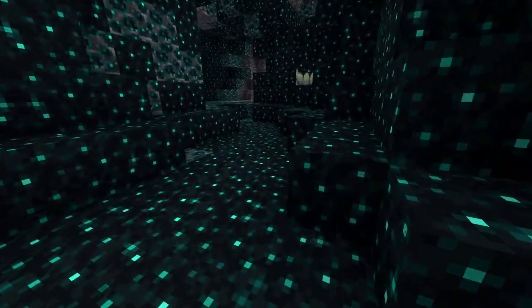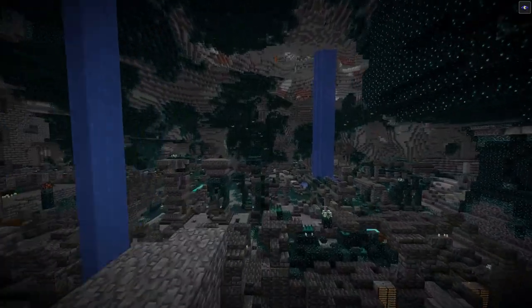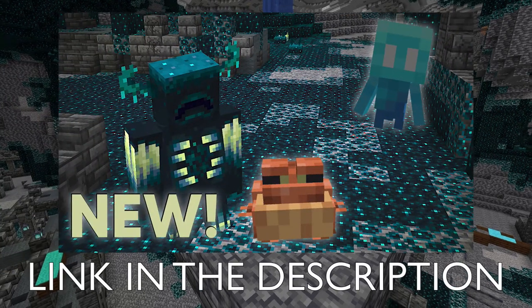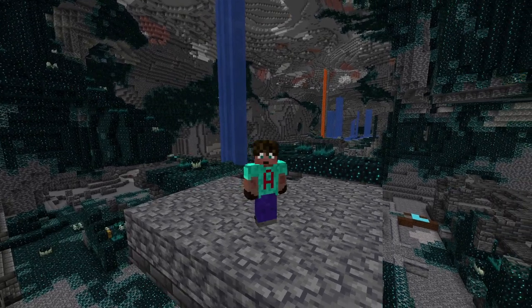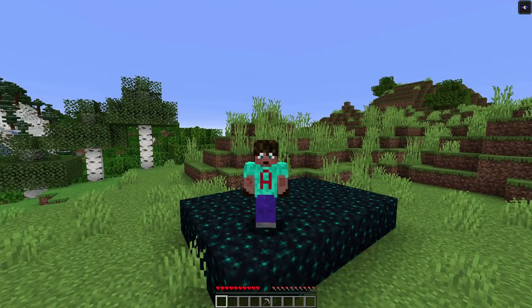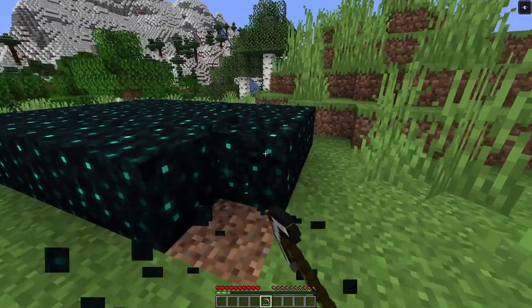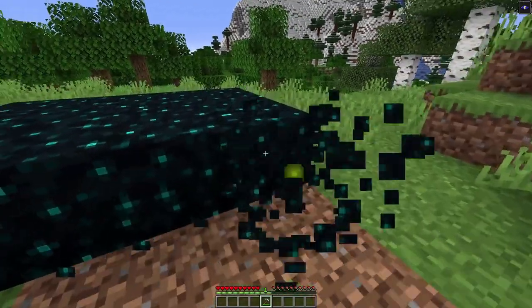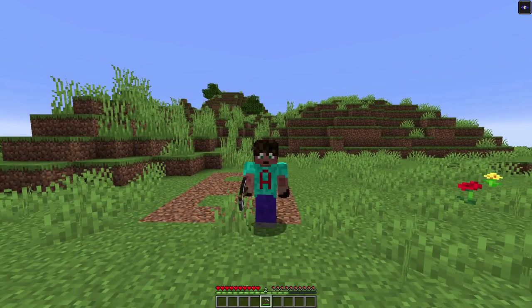Skulk blocks can be found in deep dark biomes, deep inside the caves below Y0, with huge amounts being available in ancient cities. Although if you saw my video a few days ago about the mobs of Minecraft 1.19, you might not want to be walking around here without any protection. Skulk itself is very interesting - it's what makes up most of the deep dark biome. But what's great about this is it's XP waiting to happen. There are 20 skulk blocks here - I'm just going to mine them out. I started at XP 0. Just 20 blocks is going to give me some XP.